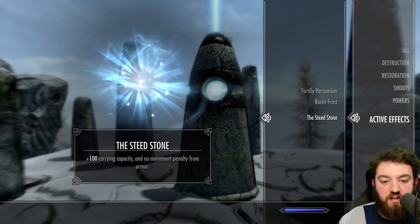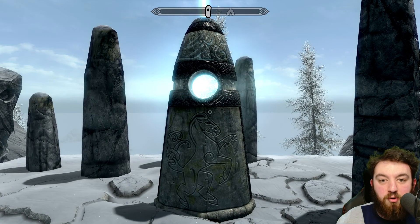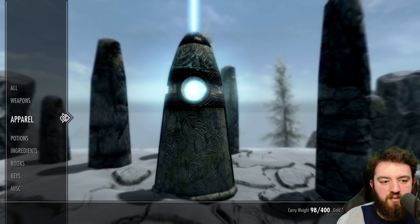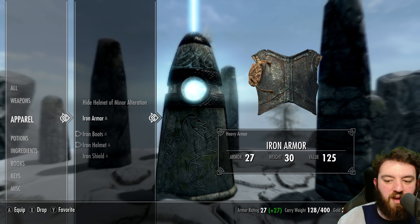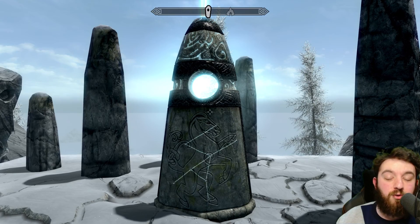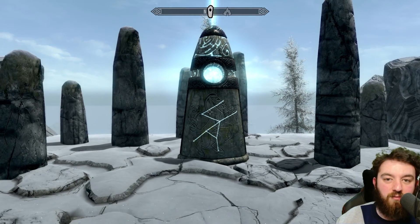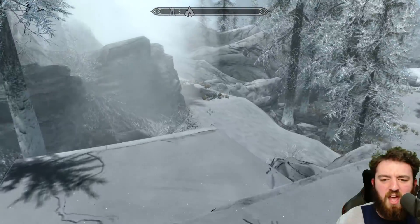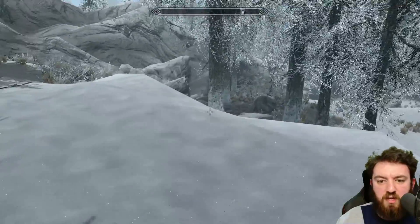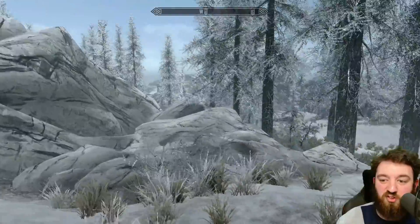It gives plus 100 carrying capacity, no movement penalty from armour, and what it doesn't say is that the armour you have equipped is now weightless. Look at the carry weight — see when I equip it, 30 disappears. Any armour you have equipped with the Steed Stone means you don't have to worry about its weight. It's pretty good if you're hauling heavy armour like ebony later in the game — even iron armour early on, as you can see, is 30 weight just for the chest piece.